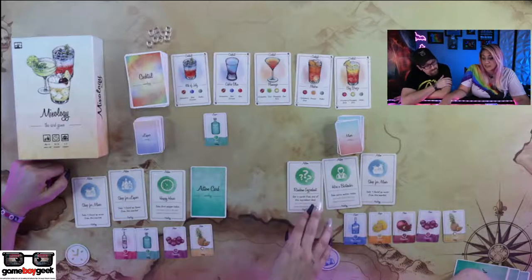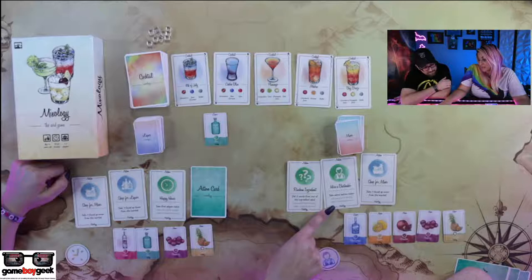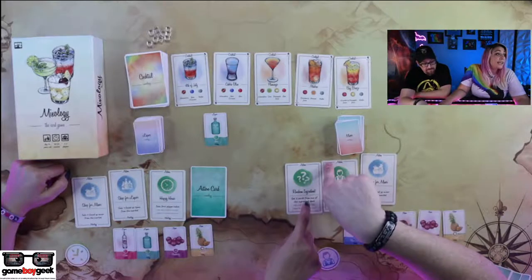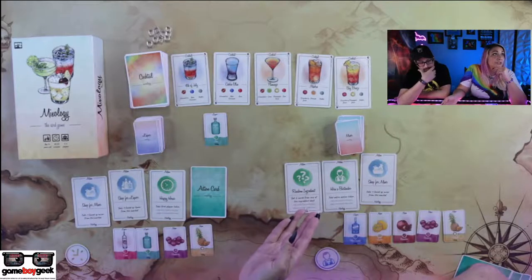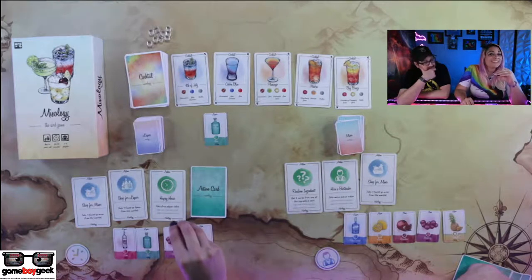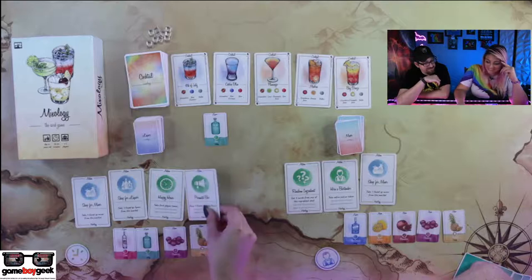The big thing here for me is this random ingredient card. It's the first person to play these green cards. If I played this further down the action line — because he was first player and gets to go first — if I had played it after him, I would not get that action, which totally sucks. I'm going to gain one extra victory point.